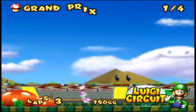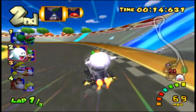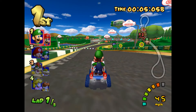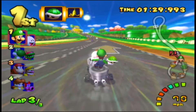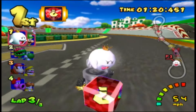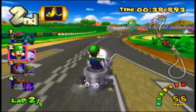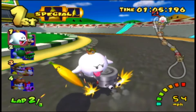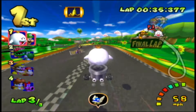Rarely does a beginner track leave a lasting impression, but when it occurs, you definitely think about it in the best light. And GCN Luigi Circuit is one such exception. It may look like a basic track and layout, which it is, but the one special aspect is that these roads aren't blocked off — at least in 150cc and beyond — which causes you to run often into items being dropped as well as the racers themselves. Combining this with the excellent circuit theme and charming atmosphere, with Luigi's mansion in the background and a blimp, GCN Luigi Circuit stands above all as one of the best beginner tracks in the series.